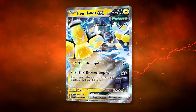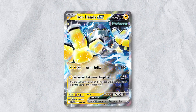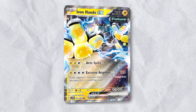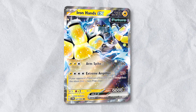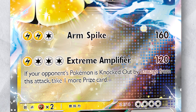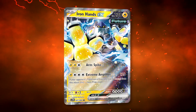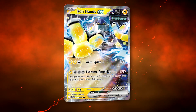So, is Iron Hands EX broken? The card has just been revealed, and we're in the hype and panic period right now. I think the card will be very good and maybe even meta-defining, but there are plenty of Fighting-type Pokemon around to take advantage of Iron Hands if it becomes overly popular, along with other strategies targeting its high energy cost, low damage output, and being an EX Pokemon. I think this card will see a ton of play, but I'm not quite ready to declare that the competitive Pokemon TCG has been definitively doomed due to one card being revealed.